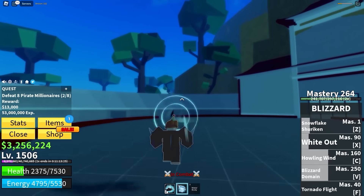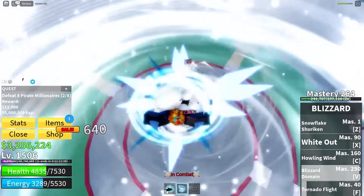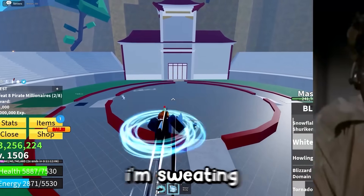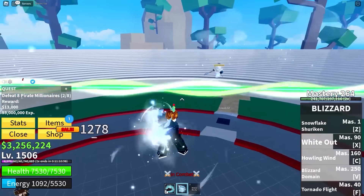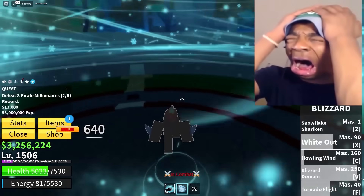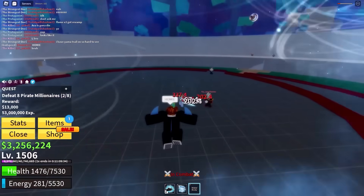I can't use any of my abilities — this is really not good. Blizzard Domain — yes! They're stuck in my domain. I missed. They've healed up. I'm stuck on the floor. They're stuck in my domain again — shurikens! They got saved by the tree. There are too many people in the arena. Blizzard Domain again — there is no escape from me, but they keep dodging. I'm hitting them but I've got no energy. Blizzard Domain one more time — yes! I will finish them with shurikens. Why are you running away? Are you scared?